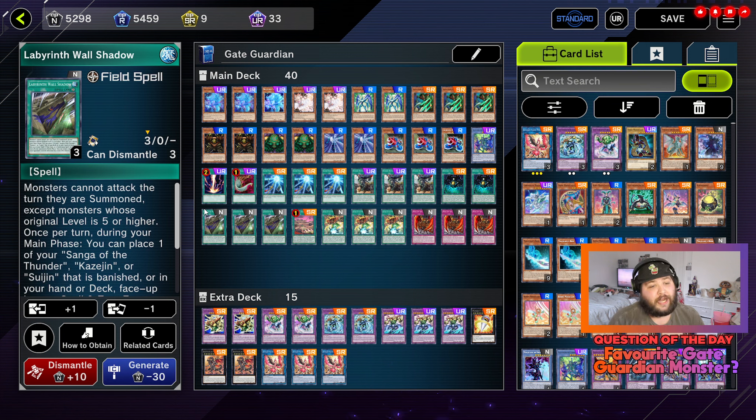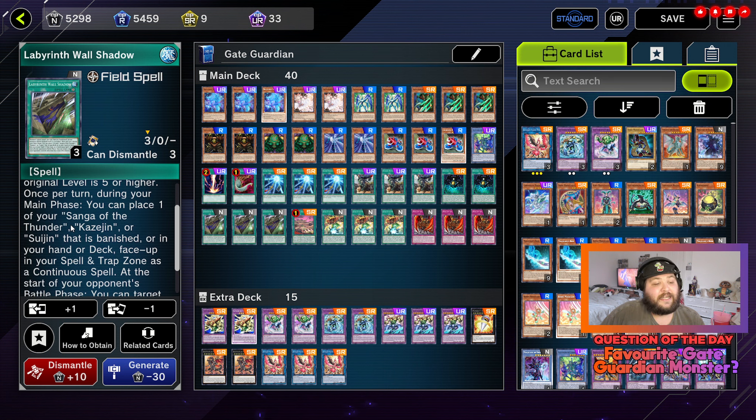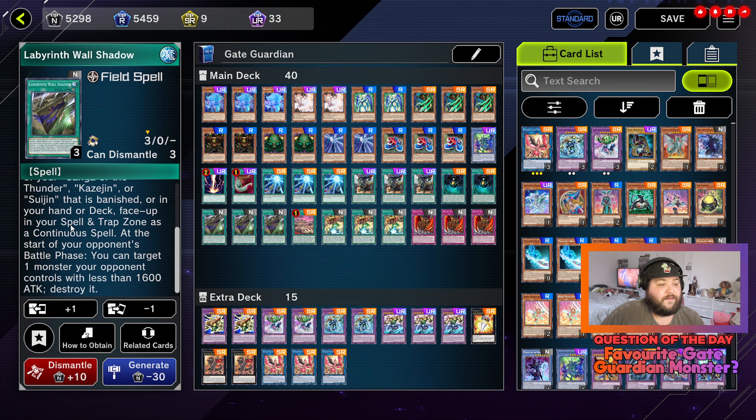Three copies of Labyrinth Wall Shadow — this is the field spell for the deck and it's an extremely useful card. Monsters cannot attack the turn they are summoned except monsters whose original level is five or higher. Once per turn during your main phase you can place one of your Sanga of the Thunder, Kazejin, or Suijin that is banished or in your hand or deck face up in your spell and trap card zone as a continuous spell. At the start of your opponent's battle phase you can target one monster your opponent controls with less than 1600 attack and destroy it. Not only does it have a destruction effect, but adding one of these into your spell and trap card zone as a continuous spell allows it to be used for the fusion plays.